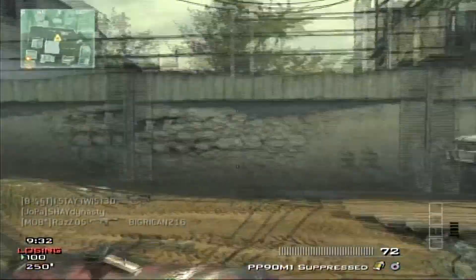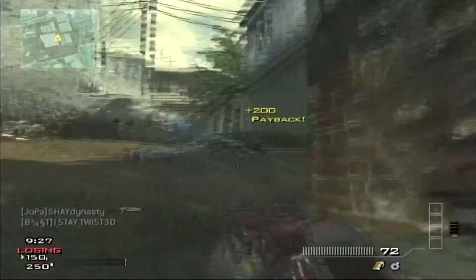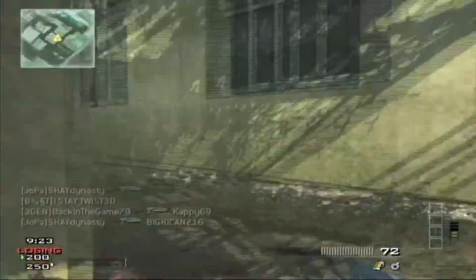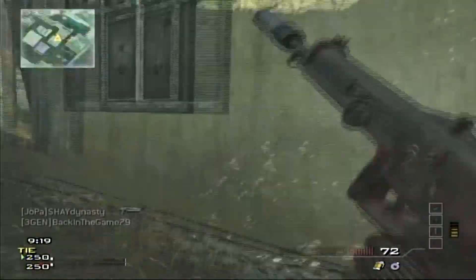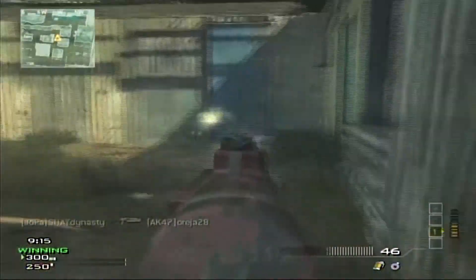Number two: never use Assassin. Why would you want to use Assassin when you could use Quickdraw — raising up your weapon really quickly — or Hardline, one less point for your killstreaks? It makes much more sense than using Assassin.